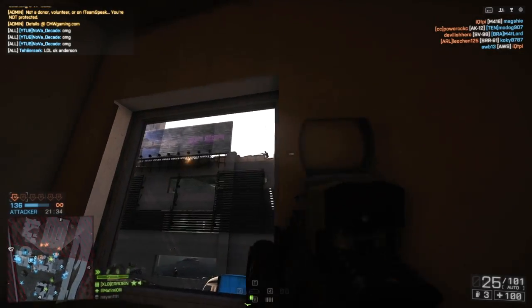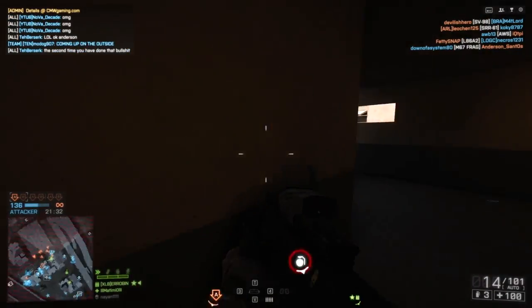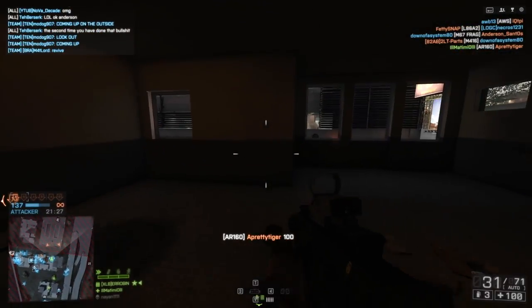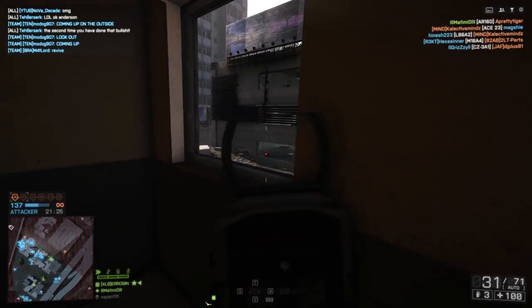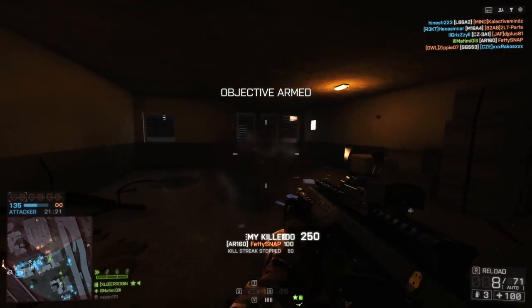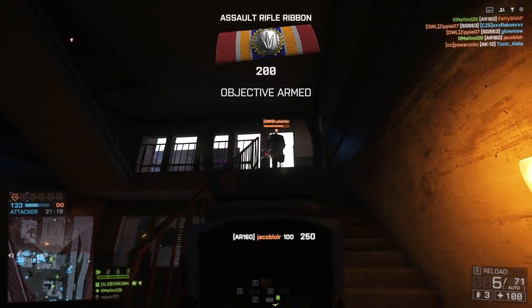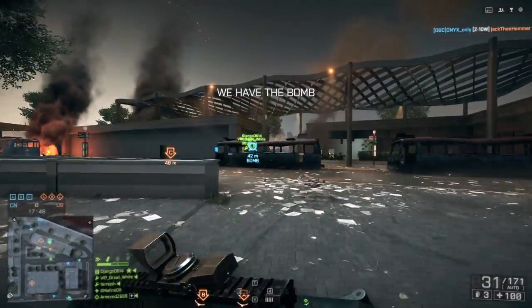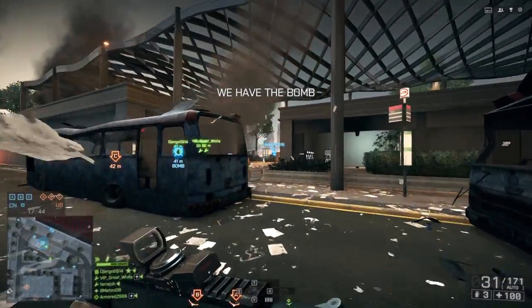The biggest one that people are talking about right now is that the Stinger missile now does approximately 55 damage per rocket against enemy aircrafts. If our math is right, that means it only takes two Stinger missiles to land against an enemy vehicle to secure that kill. That is a huge upgrade from what we have right now. To DICE's credit, they have nerfed other aspects of the Stinger.